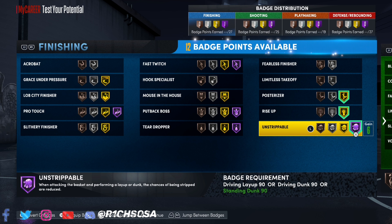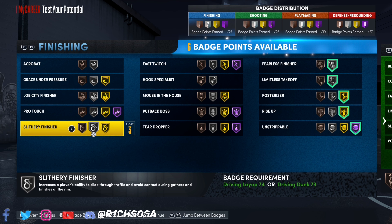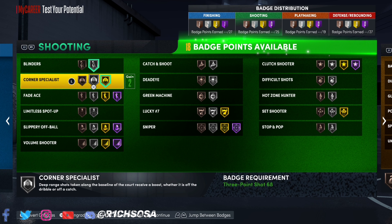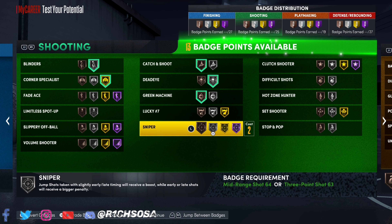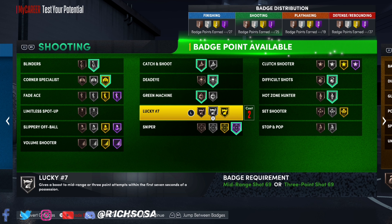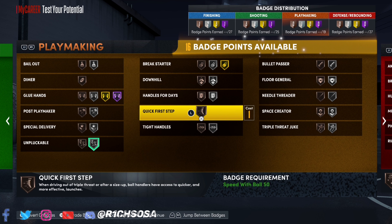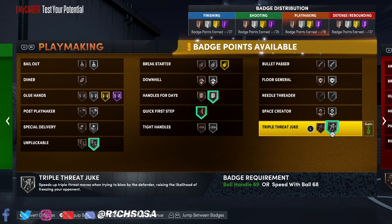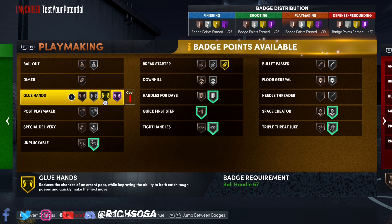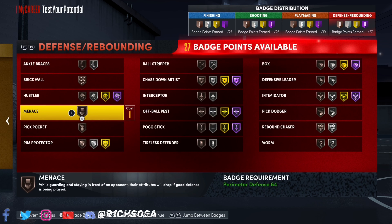For the badge breakdown — finishing (27 badges): Gold Posterizer, Rise Up, Hall of Fame Unstrippable, Silver Fearless Finisher, Limitless Takeoff, Gold Slithery Finisher, Bronze Fast Twitch. Shooting (25 badges): Silver Blinders, Gold Corner Specialist, Catch and Shoot, Dead Eye, Hall of Fame Sniper, Hot Zone Hunter, Silver Difficult Shots, Bronze Volume Shooter. Playmaking (19 badges): Silver Unpluckable, Handles for Days, Quick First Step, Triple Threat Juke — the rest comes down to your preference for dribbling or passing badges.